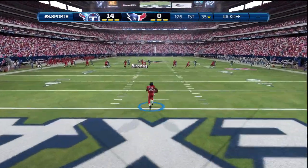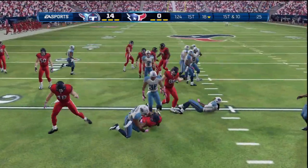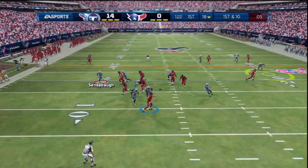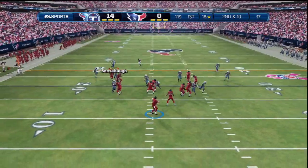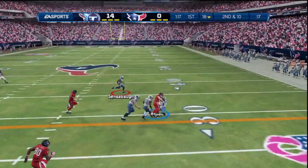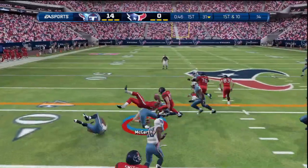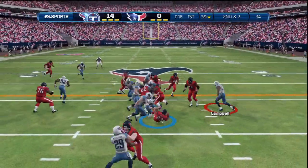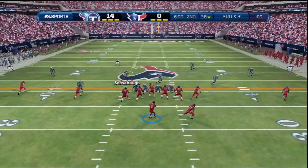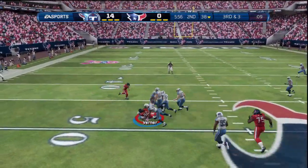We're feeling good — up 21 to zero. One more stop and we could put this game away. This defensive possession is very important, but he's starting to make better reads. Arian Foster breaks tackles like the monster that he is. Second and two, he goes to him but we stuff the run. Third down — Sharp is in the shotgun and he checks down to the left, getting a first down.